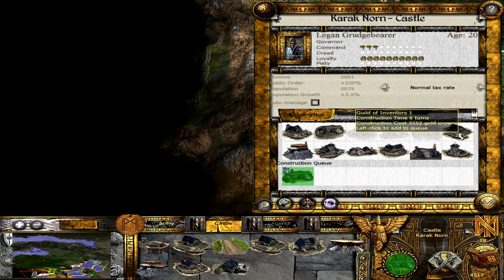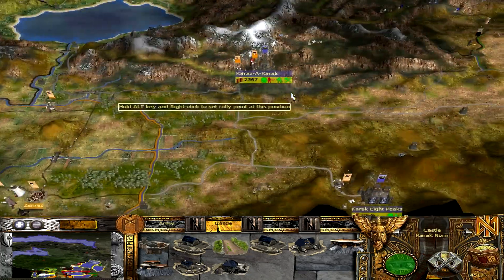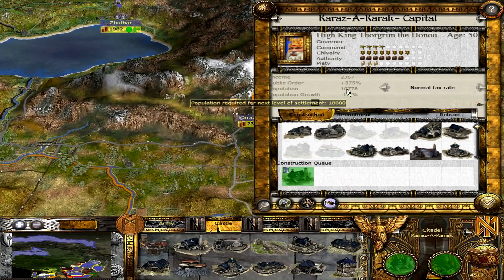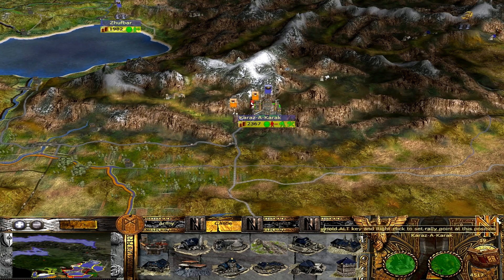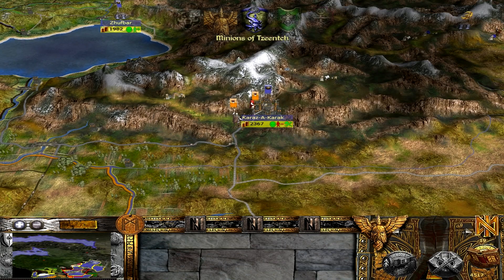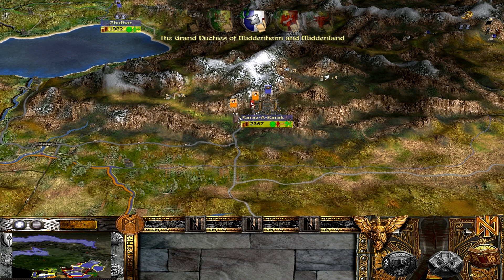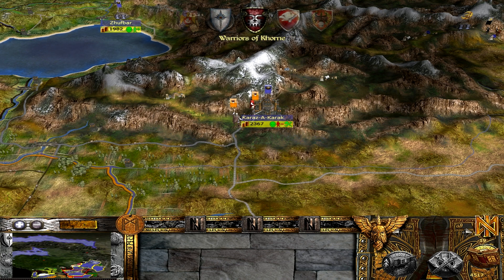It's just slaughtering everyone in our capital — this used to have like 18,000 people here, and now it's a ghost town. I forgot to move my Slayers back — hopefully the orcs don't attack me. Even if they did, my Slayers would stick by their honour and die in battle. But luckily the orcs didn't attack, so we can actually retreat them back. Because I definitely don't want to lose that army, especially with the Slayers and that Slayer general — his ability just slaughters everyone.